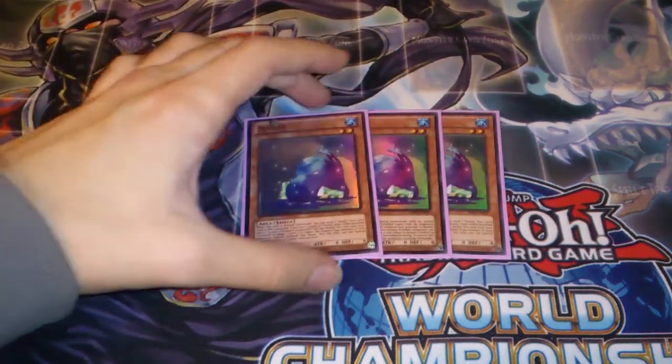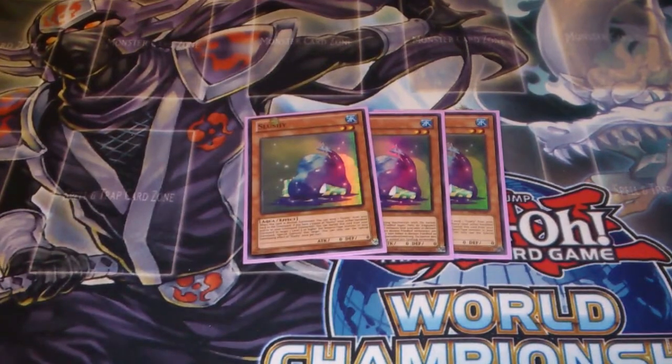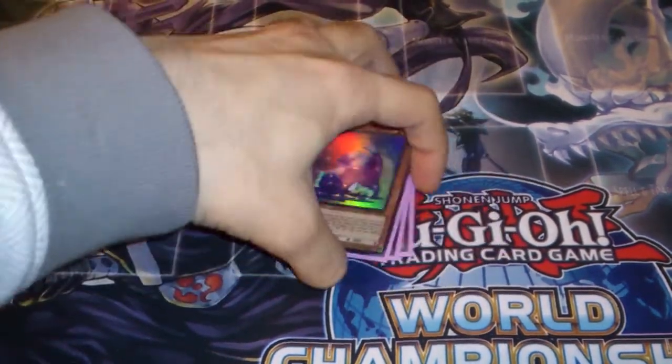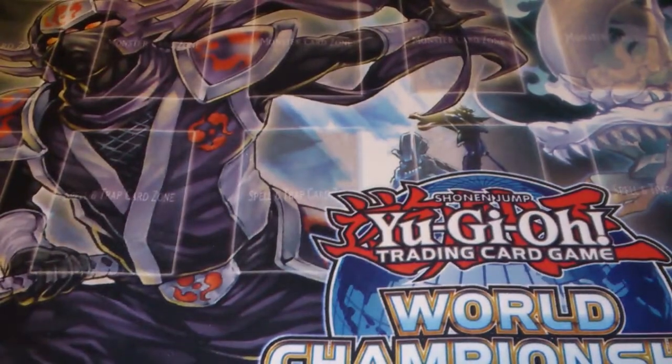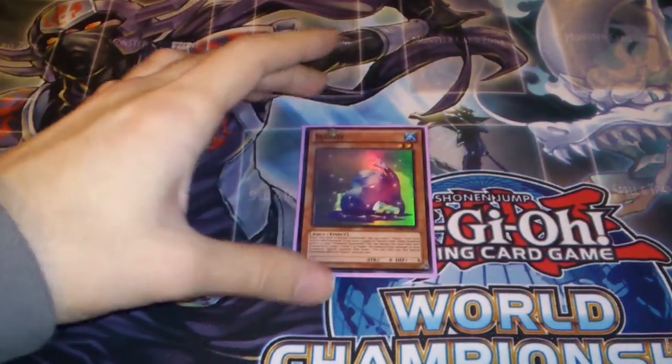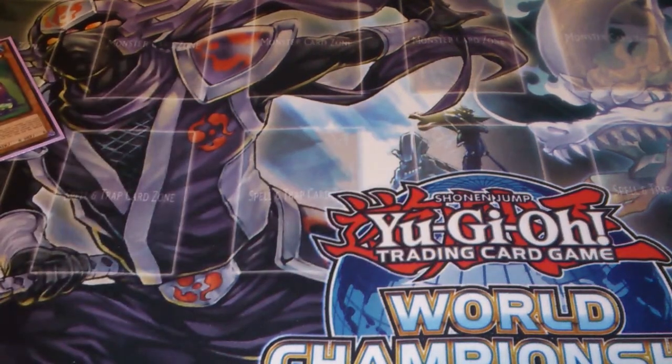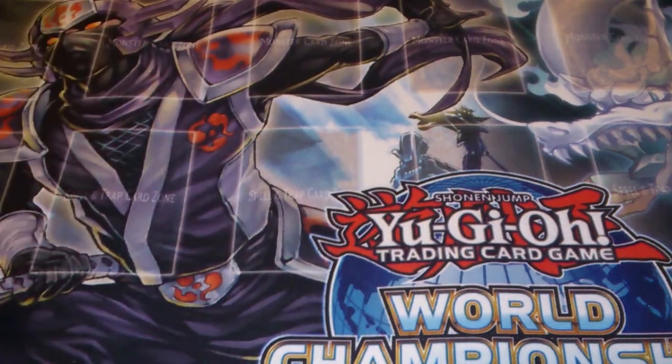Triple Slushy — you have to run three, not just because it's good but because you need three for the effect. What he does is: if you have three Slushy in grave or banished total, you banish him from your grave and plonk a Psydra out on the field for pretty much no cost. So big beats, Rank 7 plays with Tidal — cool, good stuff.